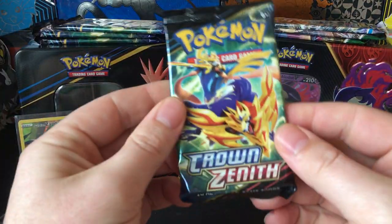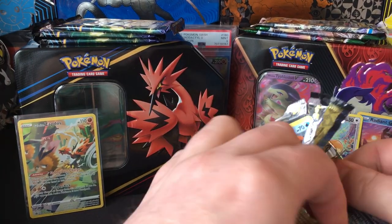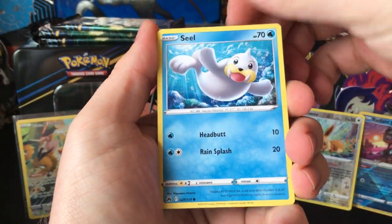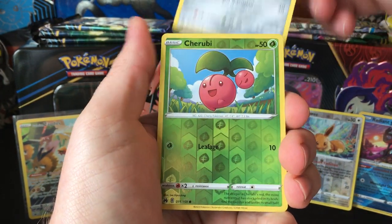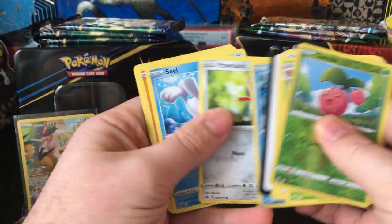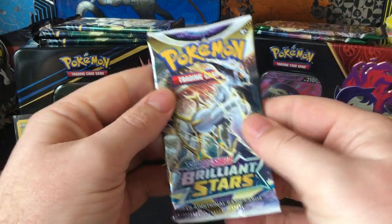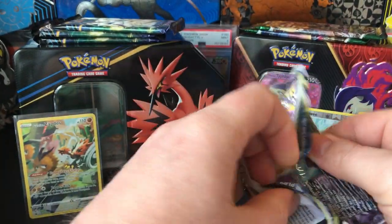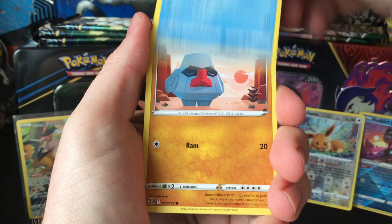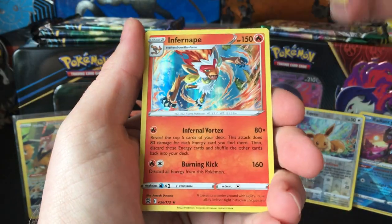Back to Crown Zenith. Still want the Suicune V alt art from Crown Zenith — that would be a cool pull. Corphish, Ponyta, Seel, Rockruff, Aipom, Cherubi, and Bellossom. I did not have the Reverse Holo Seel from Lost Origin — that surprised me; I had almost all the other Reverse Holos. Baltoy, Snorunt, Nosepass, Milcery, Cutiefly, Cinccino, and Infernape.